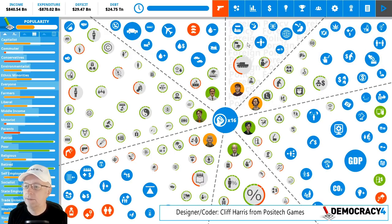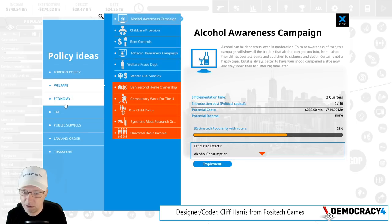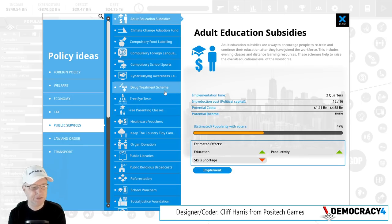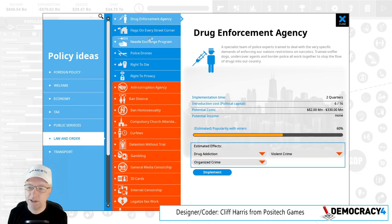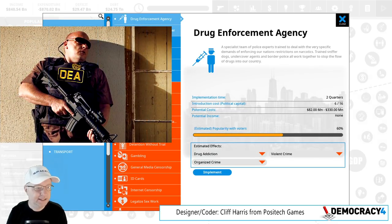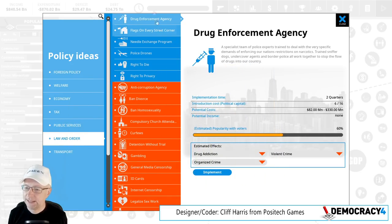We've got some new policies that have gone in. Law and order is one, and under public services there's a drug treatment scheme — is that a public service or welfare? Probably public service, like health. Basically, you want to spend money to fix drug addiction in your country when it becomes a problem. For most countries it isn't a problem, but if you legalize a lot of hard drugs, it will become one — also if you have a lot of crime and poverty. Drug treatment scheme is a new thing — it's a very targeted health thing. Another new policy is a drug enforcement agency, DEA — think Hank from Breaking Bad — specialist police, sniffer dogs, that sort of thing.